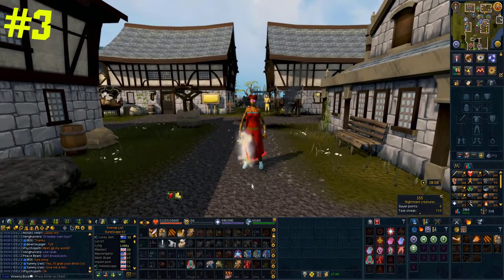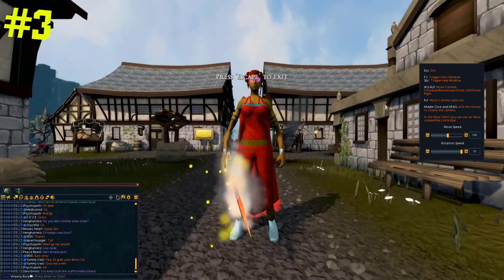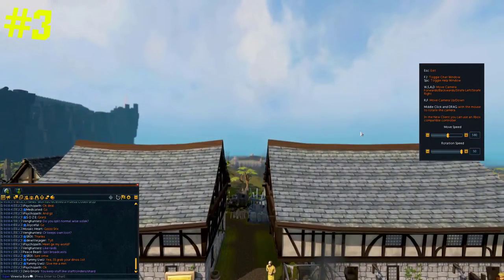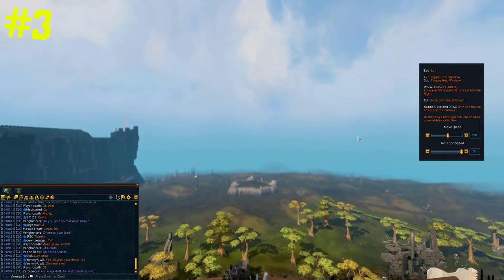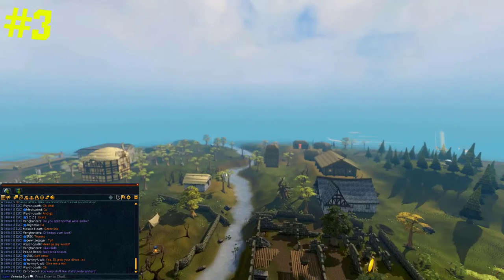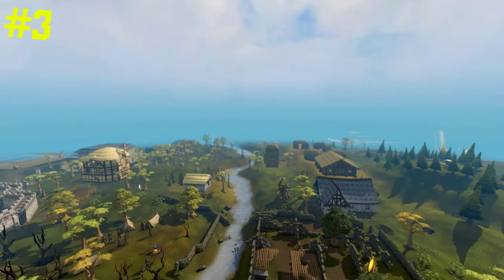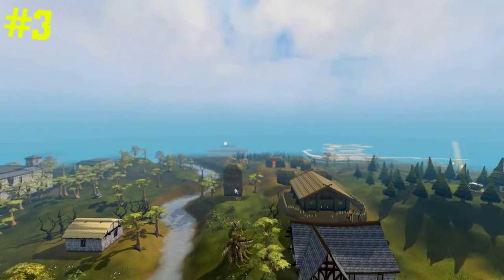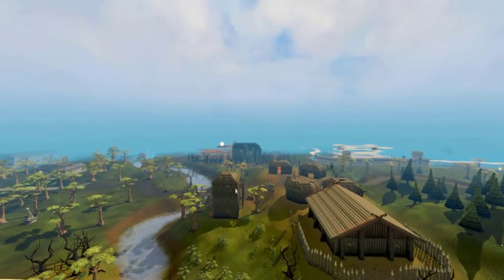Have you ever wondered how people get some amazing cinematics of this game? It's actually very easy to do. All you need to do is right-click your compass and then click on free cam. This opens what used to be the orb of oculus and it allows you to explore the game in a way that you couldn't before and take some amazing cinematics. You can control the speed, go up and down, and explore some areas which have never been explored before — a really amazing tool for any aspiring YouTubers out there.